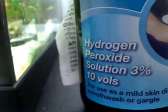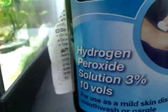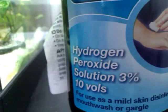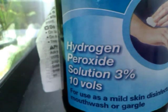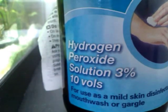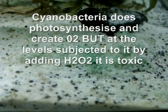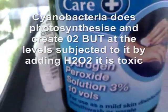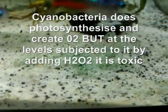It doesn't really harm your fish — it might harm them if you put it straight onto them, but that's not what we're doing. It breaks down from hydrogen peroxide to water and oxygen within around 40 minutes. The cyanobacteria is very sensitive to oxygen, so when this super-oxygenated solution comes in contact with it, it kills it.